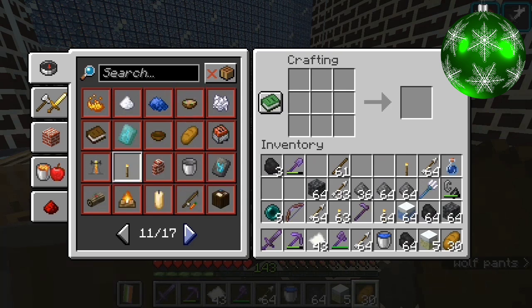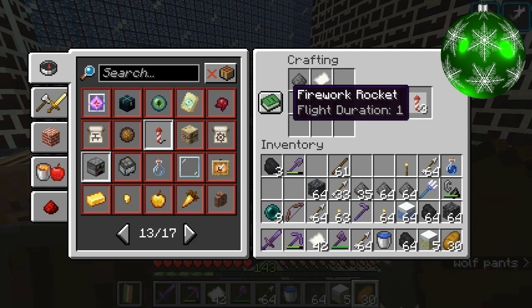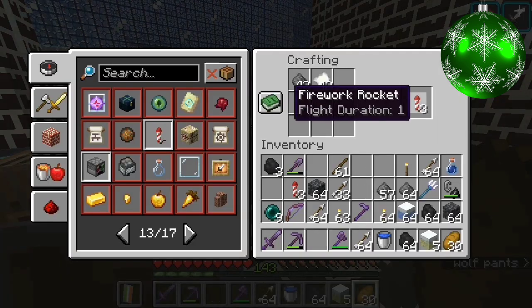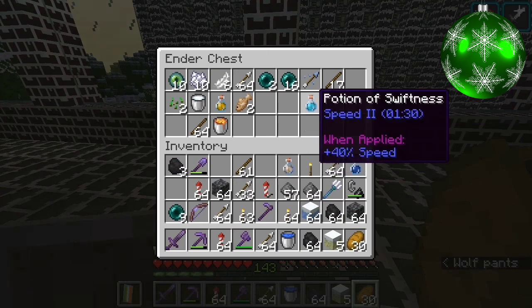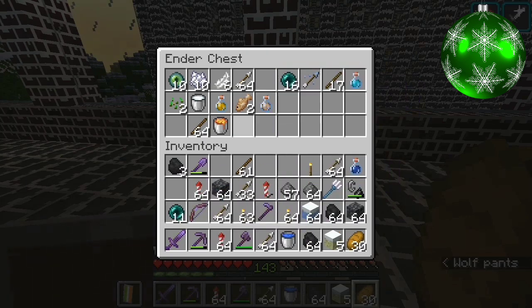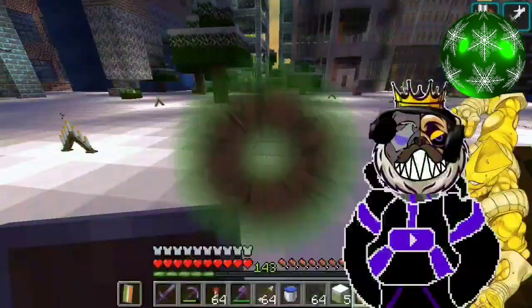Now we need to figure out how we can grab firework stars. I think we need fire charges to make them — oh, actually we can just make fireworks. Just like that. So we'll have plenty for our elytra. That is more than plenty. We've got all the firework rockets we need. Now we're gonna get a potion of slow falling and a potion of swiftness — actually we're gonna keep those for when we get to the End, so we have a better chance of survival. Now, to the End. Hold on, let me save my time-stopping code first.